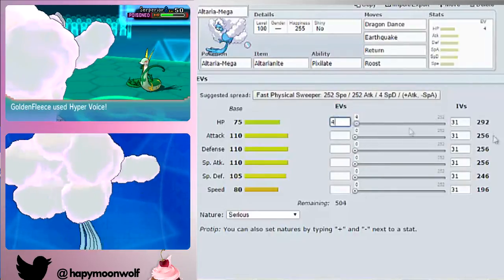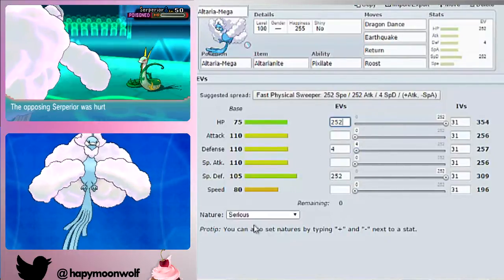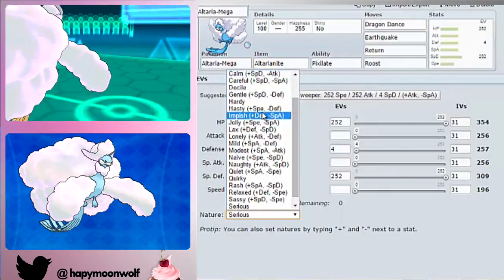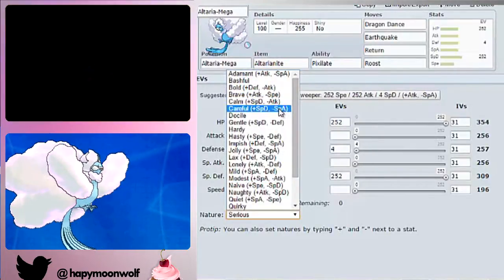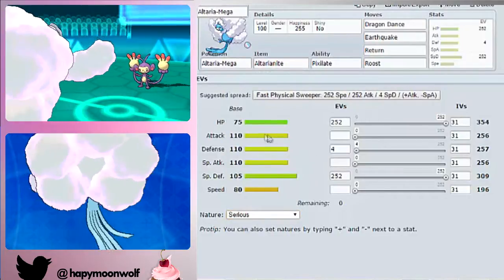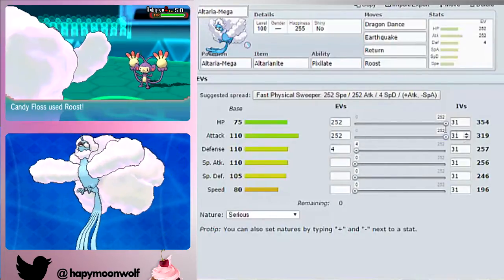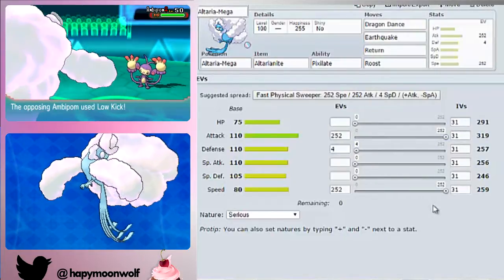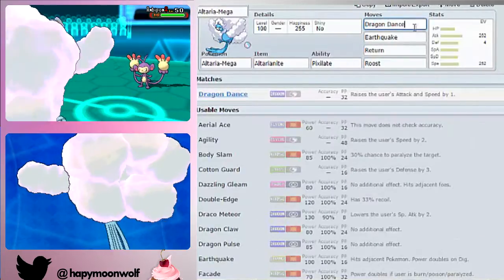For EVs you're going to want max HP with either max Defence or max Special Defence. Either way you'll be pretty bulky. You want to be either Careful or Impish — natures that boost Special Defence or Defence without taking from Attack, since Attack is also important. You could also go max HP and max Attack to be relatively bulky, or max Attack and max Speed. It really depends what kind of Altaria you want to run. Since you're Dragon Dancing, you don't have to worry too much about Speed investment.